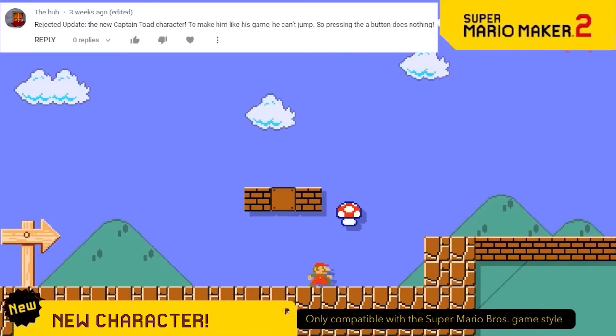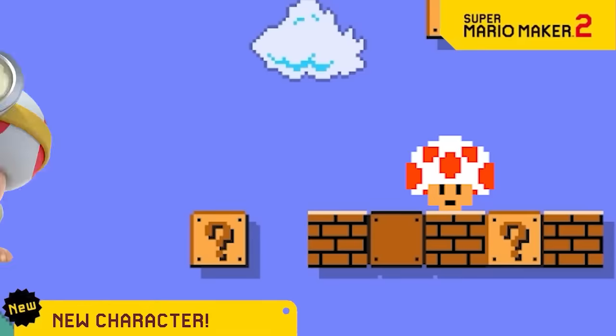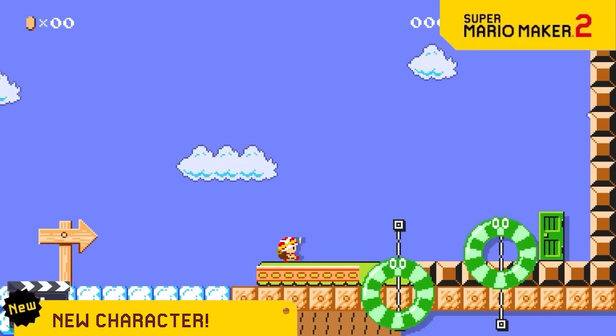With the Link and SMB2 Mushroom, we revolutionized how Mario 1 can be played, so now we're adding another custom character power-up: Captain Toad. He's got all the abilities from the Captain Toad game, like not being able to jump, and that's literally it. Now you can make all those don't-jump levels that everyone loves so much.